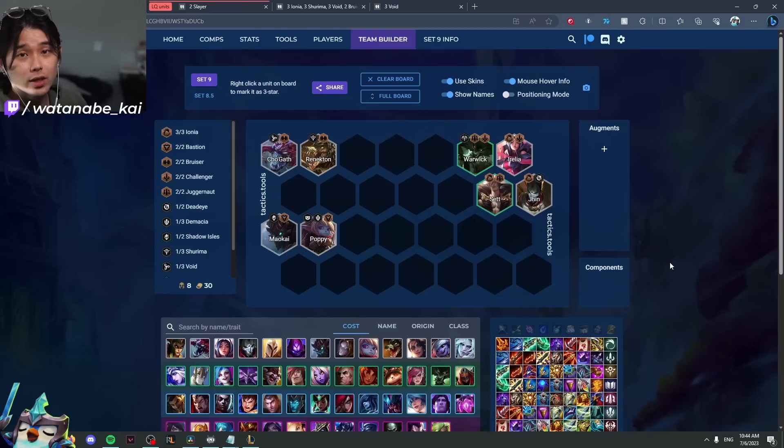So first off, when it comes to stage 1, what is the most important thing we're looking for? Well, that is what is known as unit quality. Now, this changes based on the meta, but unit quality basically just refers to how good a unit is stand-alone.